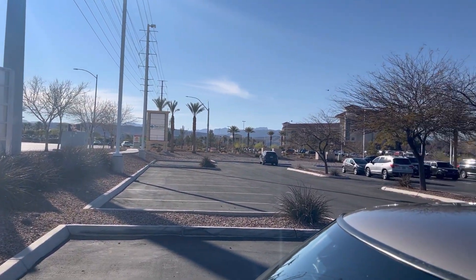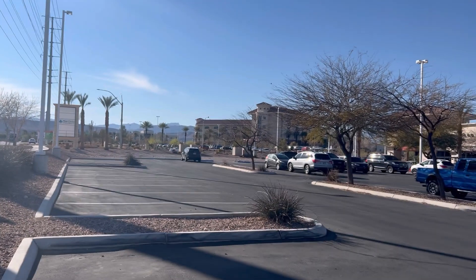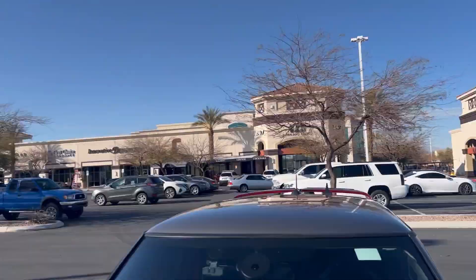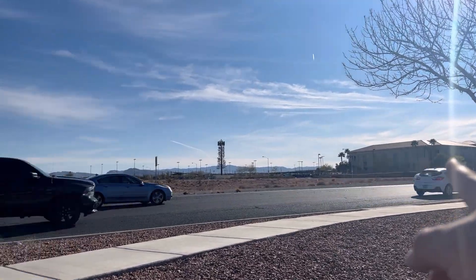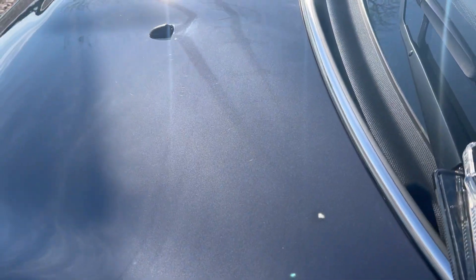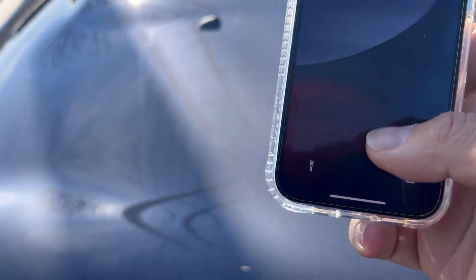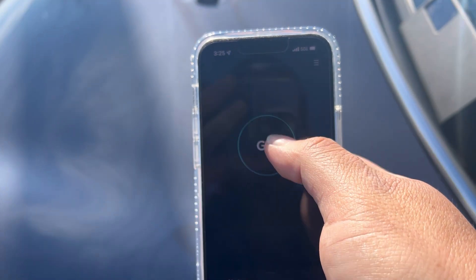Alright guys, we are back at another location. As you can see, we got a hospital right there — that's a level two trauma center. We got a shopping center right here, a high school right there, another medical center, and a bunch of houses that this tower site serves. Let's speed test here and see how it's doing. First we're starting with Verizon Ultra Wideband.